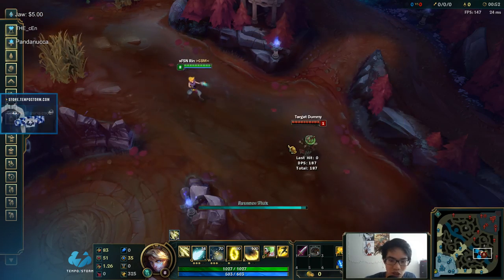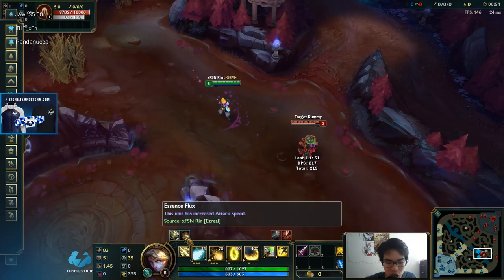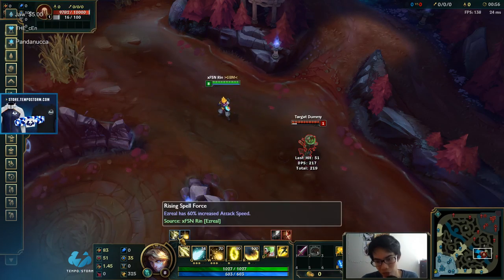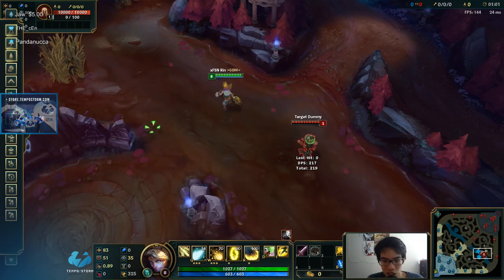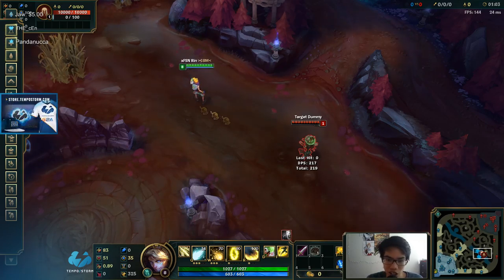This is the special stuff. W, E — that's basic. That gives you more attack speed, which is really good in an all-in. It's not really game-changing compared to the other stuff, which is a lot crazier.